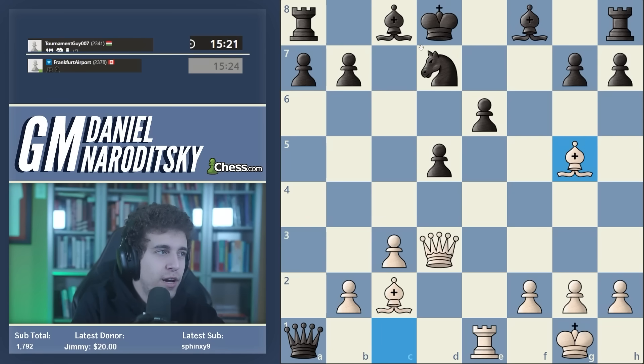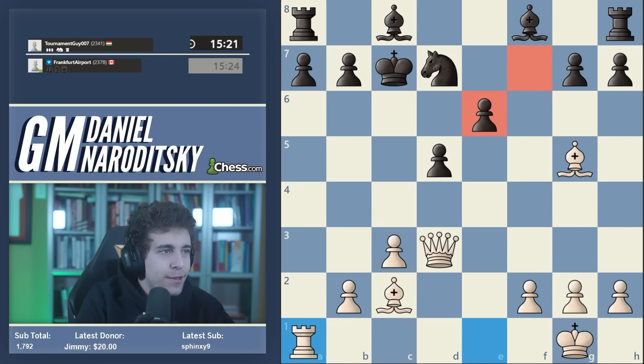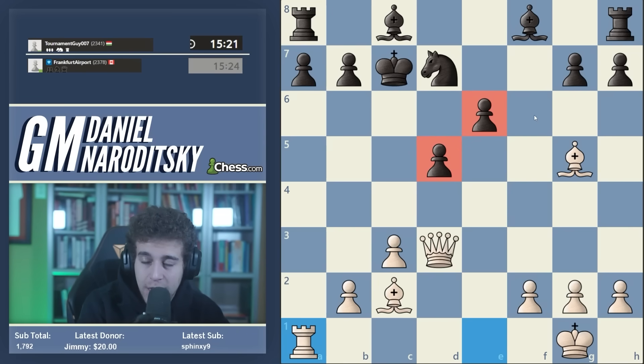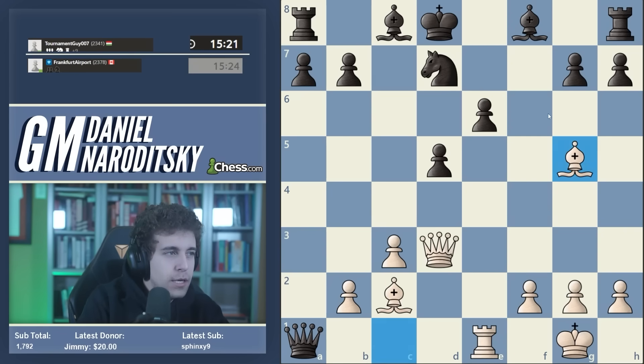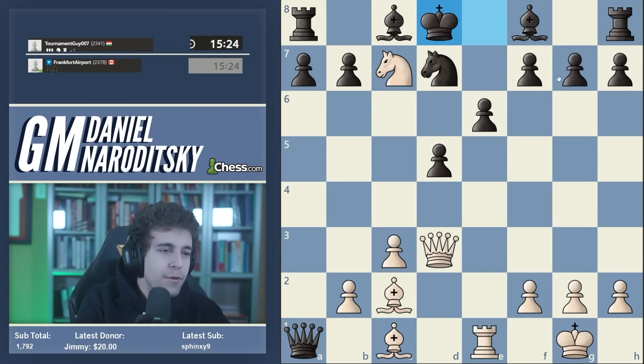The higher-rated player sees: wait, I can actually desperado this knight, take out the e6 pawn - only now play bishop g5. And this pawn makes all the difference. E6 is now a huge target, the f7 pawn is gone, and without that pawn black lacks structural integrity. Those pawns are weak - white is actually plus five according to the engine. This is why it's good practice to always pause when you're about to make an automatic move.